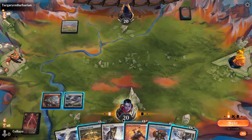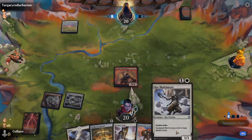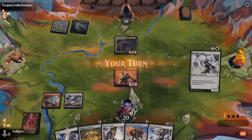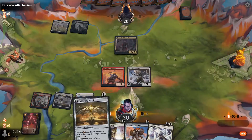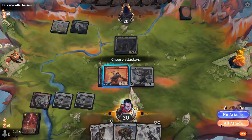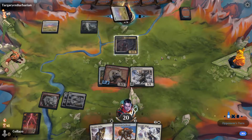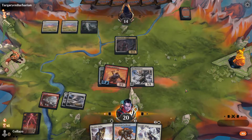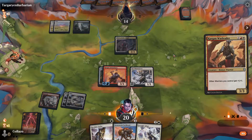Wait a minute — I'm looking at combo wombos. We've got a Cliffhaven Kite Sail and a Core Blade Master. Already hitting for six. I love Blade Master and Cliffhaven Kite Sail together — great combo, fantastic combo. He's probably going to kill my Kargan Intimidator or my Blade Master.